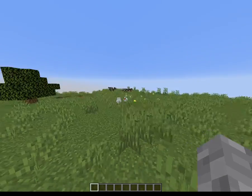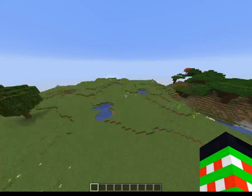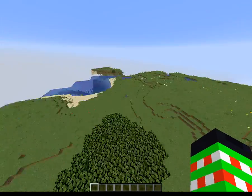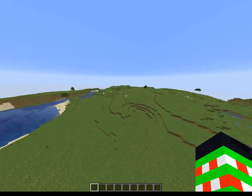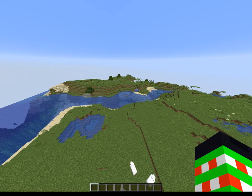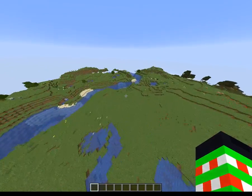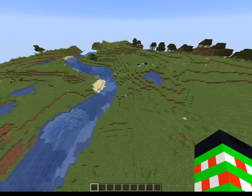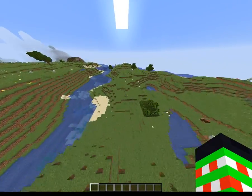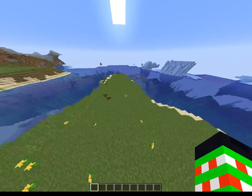Hello everyone and welcome back to another Minecraft video. Today we are going to be looking at the newest Minecraft Snapshot 19w05a. There is supposedly a new mob and we'll be trying to find it — it spawns with llamas apparently.